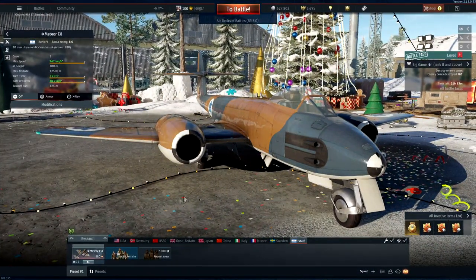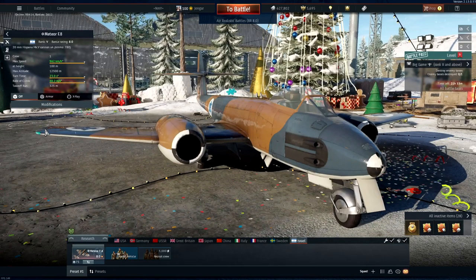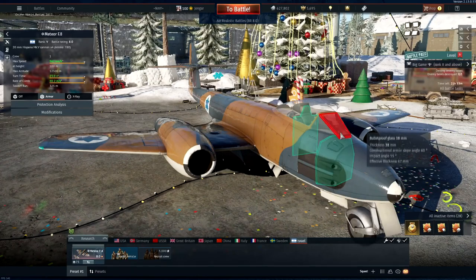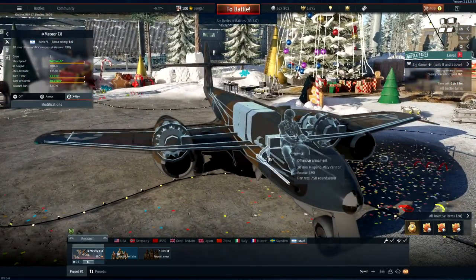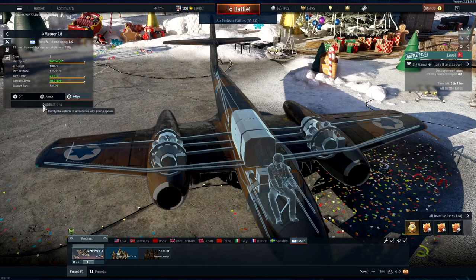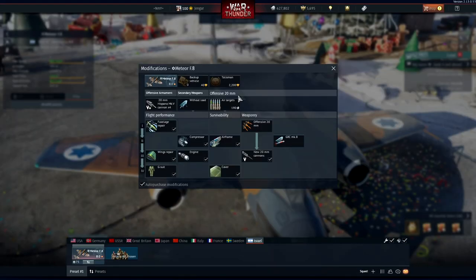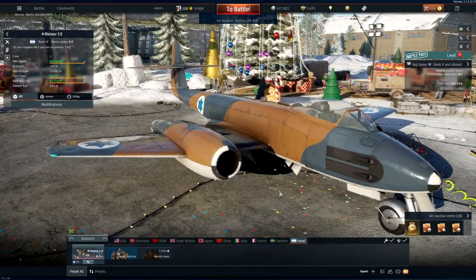Moving on to the Meteor F8 — the second plane in the main fighter line in Rank 5, sitting at 8.0 battle rating. Nice looking clipped-wing Meteor. Steel plates and bulletproof glass are here for good pilot protection. The guns are nicely situated in the nose — centralized firepower with 190 and 200 rounds across two pairings. Fuel tanks in the middle. This plane also has eight rockets for some ground pounding, plus a nice assortment of belts to choose from.